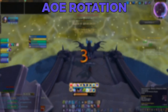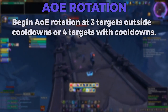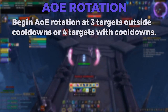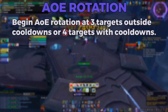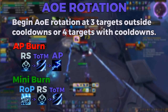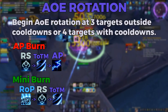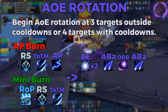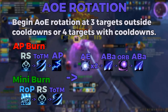Now let's head into the AoE portion of the guide. We want to begin using the AoE rotation when we reach 3 targets without cooldowns or 4 targets with cooldowns. Keep in mind that in Mythic Plus you want to end every pull at 18 stacks of Arcane Harmony so you can immediately enter a burn phase on the next pull. Here's the burn rotation assuming you already have 18 stacks of Arcane Harmony: depending on if Arcane Power is up or not, you'll do the AP burn or the mini burn rotation. Either one will then be followed by 2 Arcane Explosions, Arcane Barrage, Arcane Orb, and Arcane Barrage.